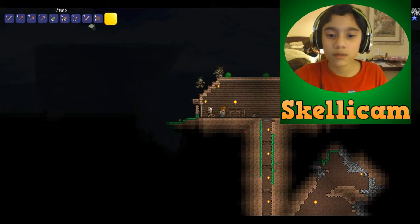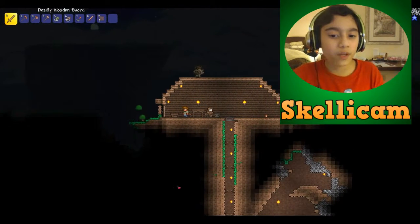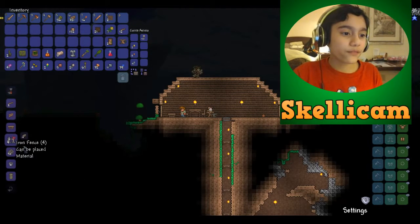Oh, there's a common zombie. So what else can we craft? We can craft armor, an iron door, a bucket, and an iron fence.